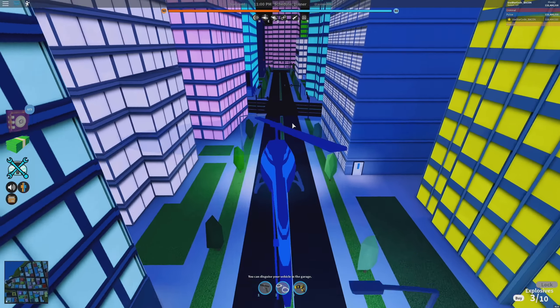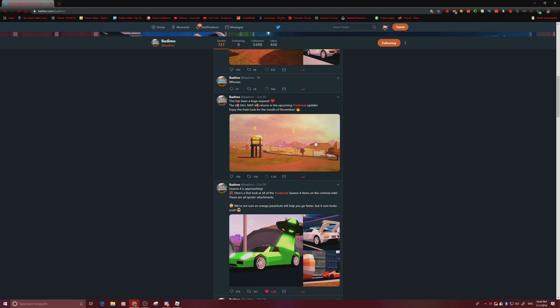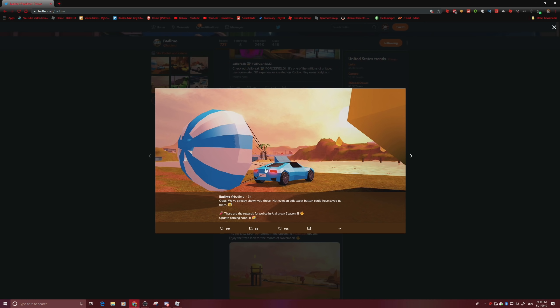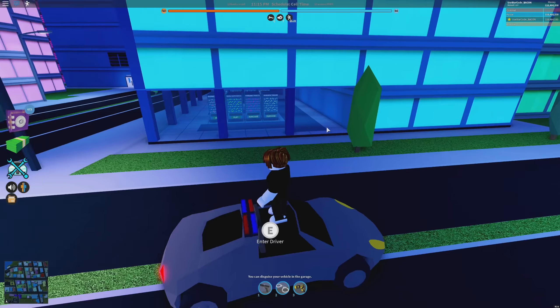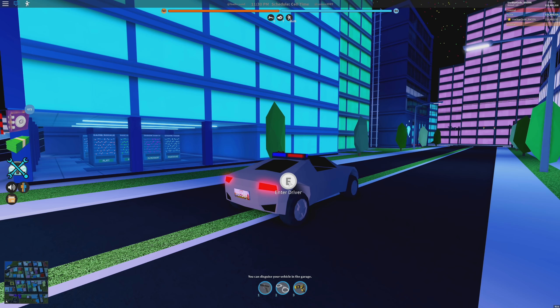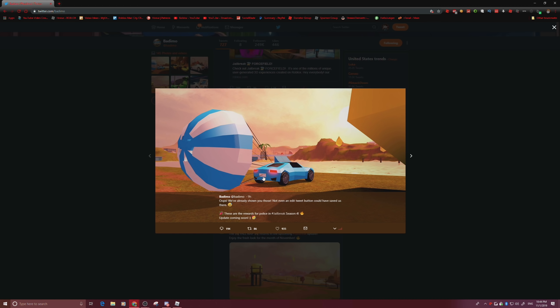But what about the update that's literally coming out tonight? I mostly covered it in my previous video, but basically it's just a whole bunch of new spoilers. I don't think we're getting any new vehicles. This vehicle in the sneak peek looks very close to the Porsche — you can see the back matches exactly, it's just a different color. Oh yeah, we do have a fall-themed map coming as well.